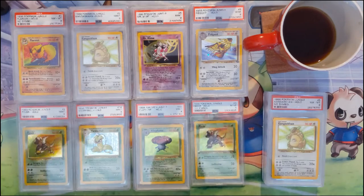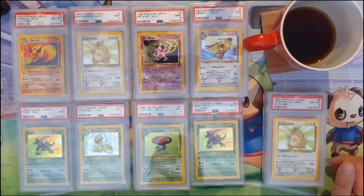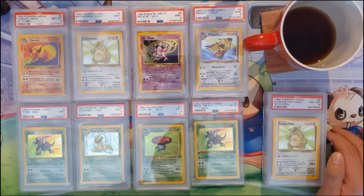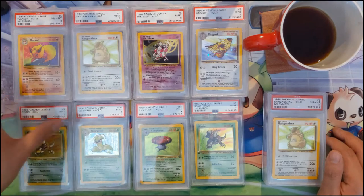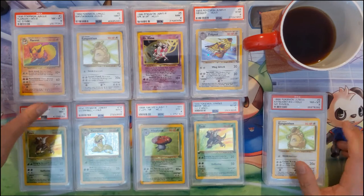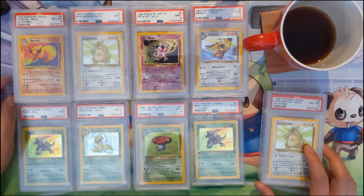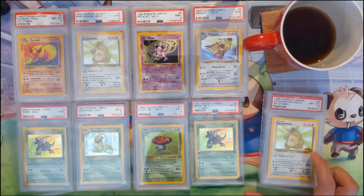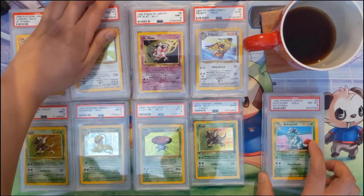Base Set is obviously the most popular and most expensive, with first edition, shadowless, and unlimited variants. Jungle is different, but it does have that special no-symbol version. I would compare the no-symbol kind of like shadowless — it's not first edition, but it is special. So I do have some of the no-symbol cards.